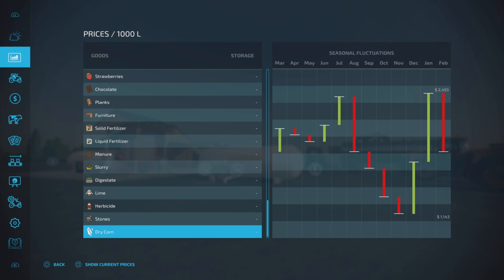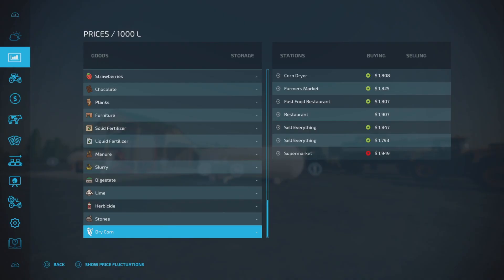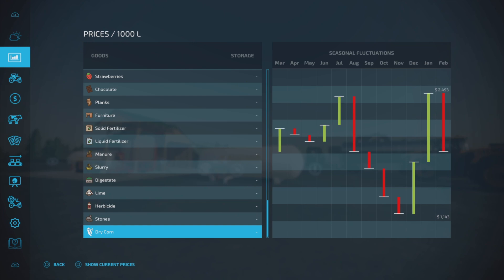Looking at the seasonal prices — July and January look like 2,400. This is Easy Economy by the way. As we are in February, map prices were dropping, so we just dropped in price.